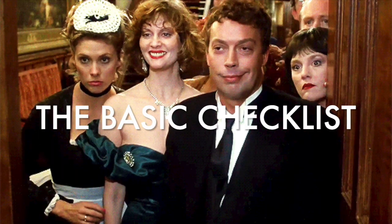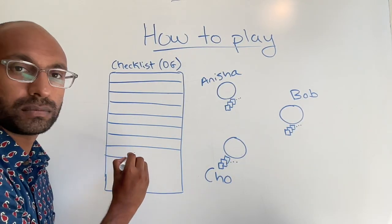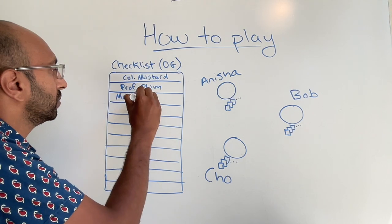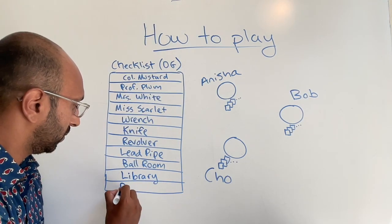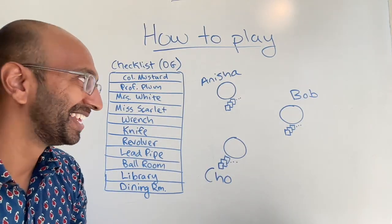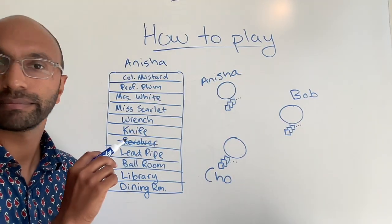To keep track of it all, the game comes with little checklists in the box for everyone to use to cross off the cards as they make suggestions and eliminate them. This is what the checklist that comes out of the box looks like. I've shortened it here, but it would have all 21 cards in the game listed out. In the previous example, if we were Anisha and Bob showed us the revolver, we would go to this checklist and check it off, saying nope, it can't be the revolver.